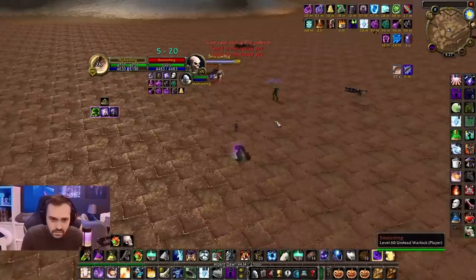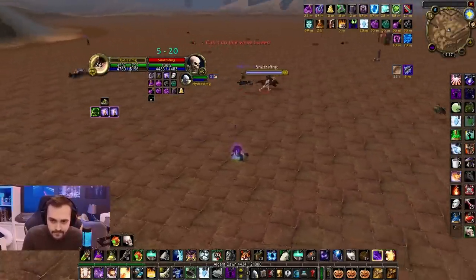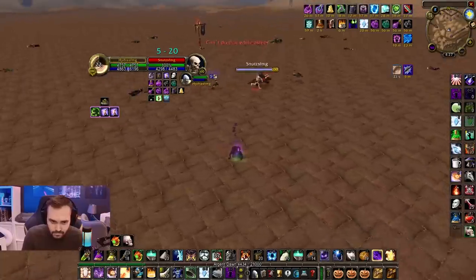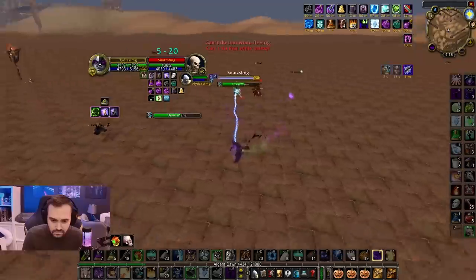Felhunter being called back. Magic Dust used, and Snuts wanting to slow down the duel. Just going in right at it — he's got that sleep up, he's going for the drain mana strat.